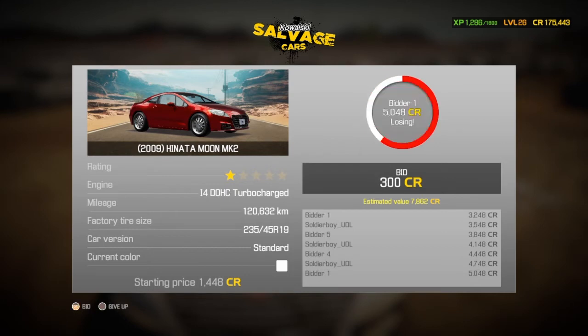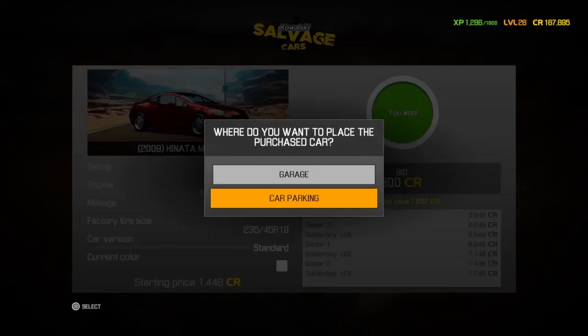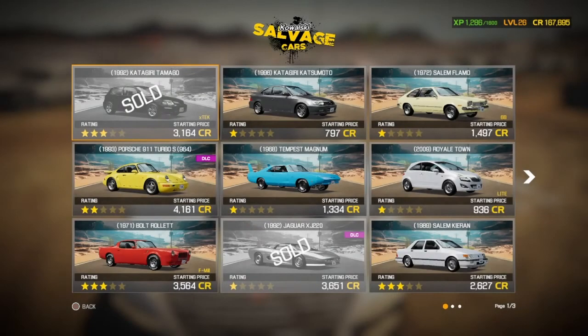Already up to three and a half, four — can't get it for four. Nearly five, just under six, over six, seven... and we won! We got the Hanata Moon for 7,748 pounds — under the estimated value and under our maximum bid. I'm happy. We haven't really been surpassed when it comes to max bids so far.